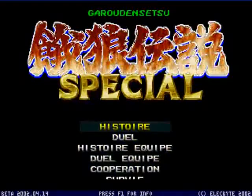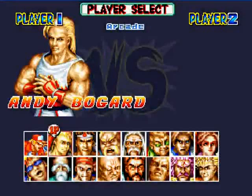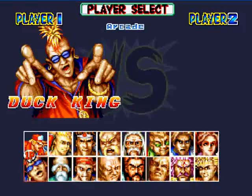On va le faire en mode histoire. Comme vous pouvez voir, on retrouve tous les personnages de Fatal Fury Special, ou Garou Densetsu Special comme on veut, c'est-à-dire Terry, Andy, Joe et compagnie. Même Ryo Sakazaki est débloquable d'office, donc il y a peu de personnages cachés comme dans le précédent.